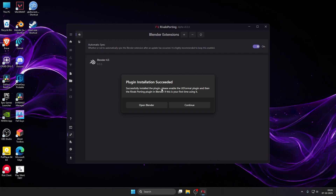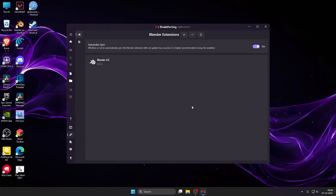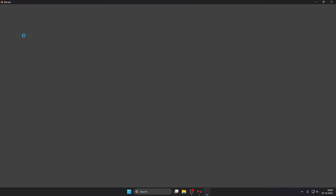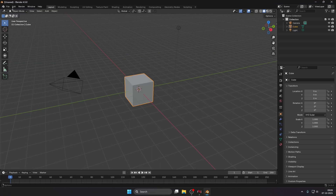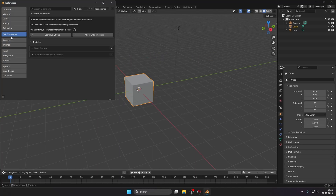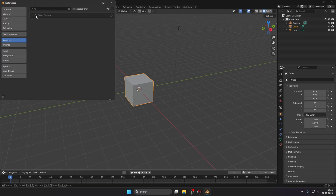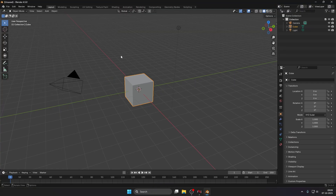You can see the Blender plugin has been installed successfully — just press continue. But you are still not ready to export any character, because we need to fix one more setting in Blender. Open Blender again, go to edit, then preferences, then add-ons, and search for RivalSporting. You'll see the plugin is disabled — this is the reason many people get empty folders. Enable it by clicking the checkbox, then click save preferences.